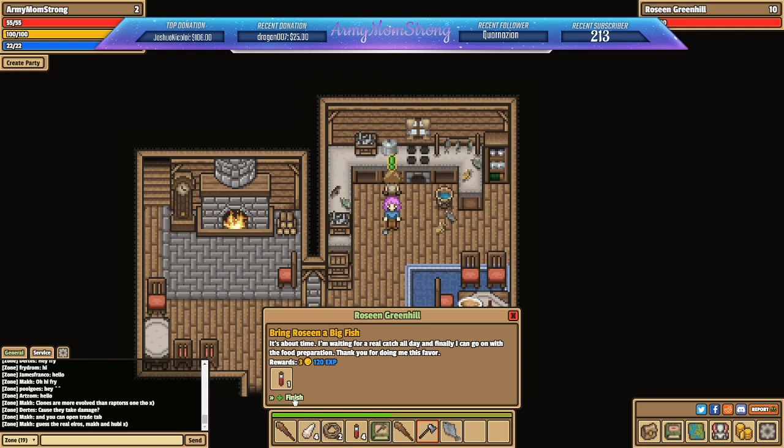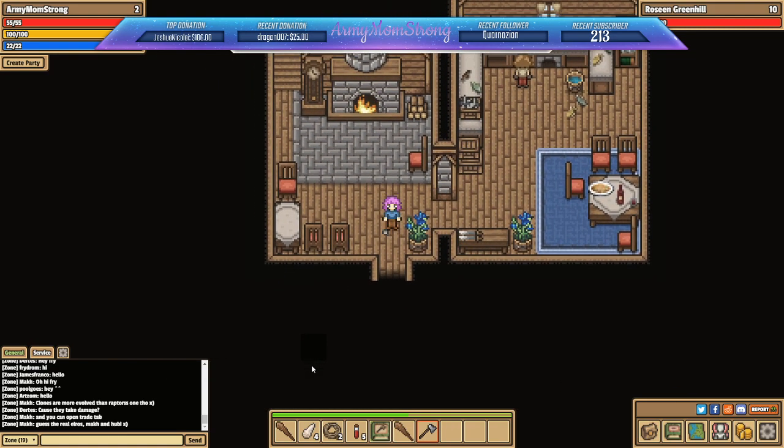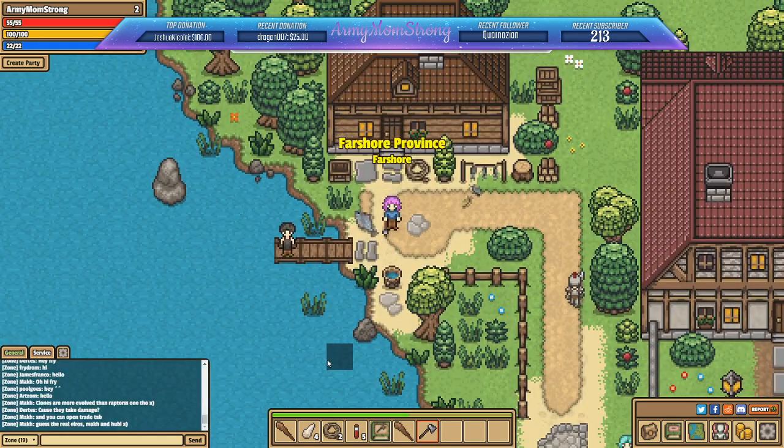Here you go ma'am — I guess I'm just going to bring all your stuff to you since you can't walk outside and pick it up yourself. 'It's about time! I've been waiting for a real catch all day and finally I can go on with the food preparation. Thank you for doing me this favor.' That's Stein World, y'all! Don't forget to like, comment, subscribe and share. As always, remember: when gaming, have fun and play hard, but in real life, be the change you wish to see in the world. Later y'all!